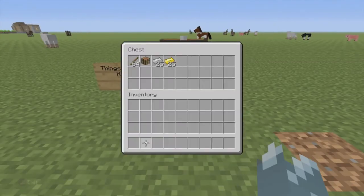To do this, you will need the following items: some sticks, a crafting table, iron, and gold.